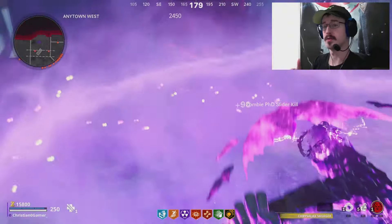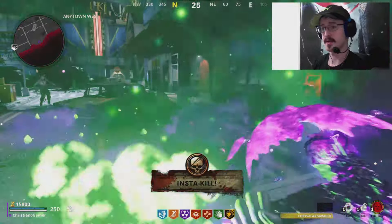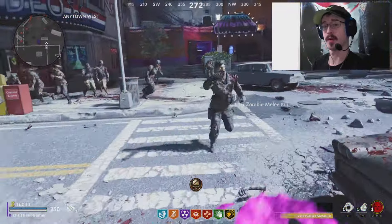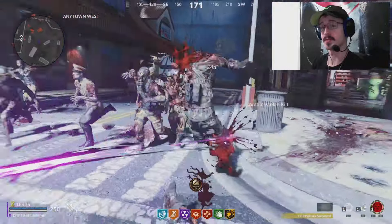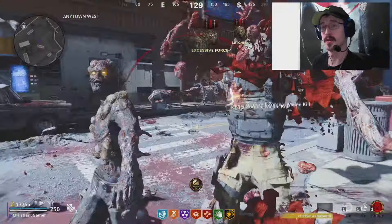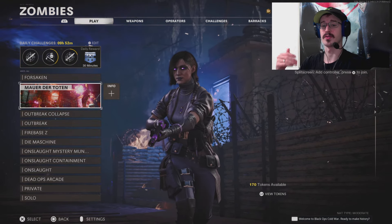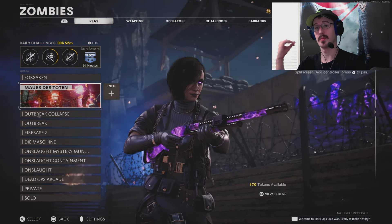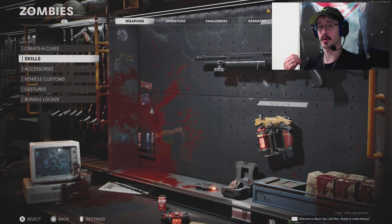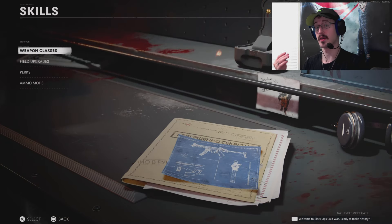For reaching high rounds, doing easter eggs, finishing objectives, and going to higher worlds in Outbreak, you were rewarded with crystals — raw, refined, and flawless Ethereum crystals. You'd use these crystals to unlock different tier upgrades for your weapon classes, your field upgrades, and your perks to help you survive longer and be a more effective zombie-slaying machine.